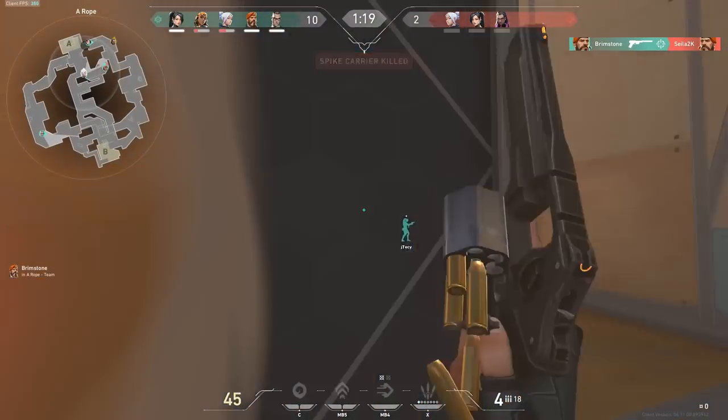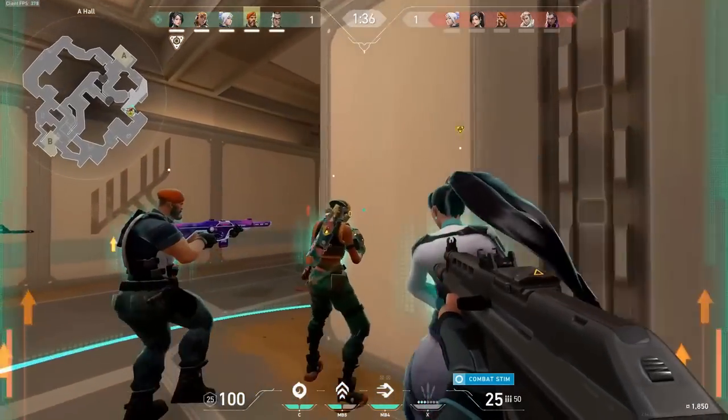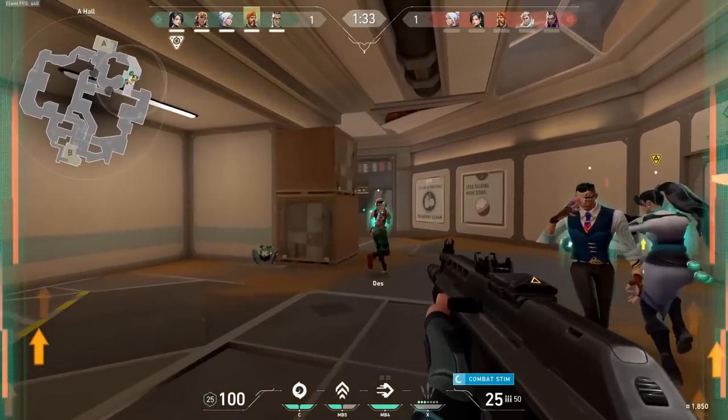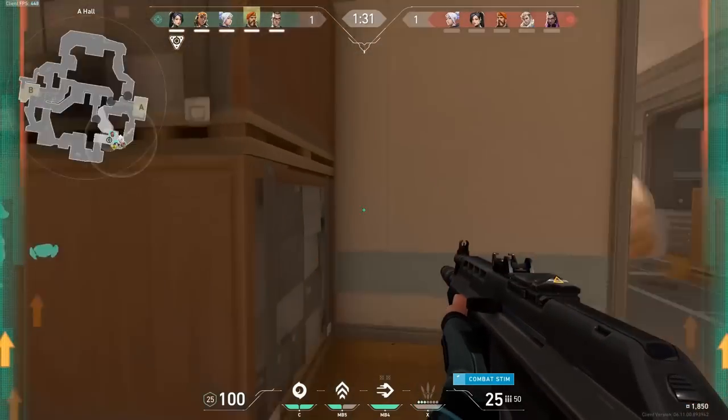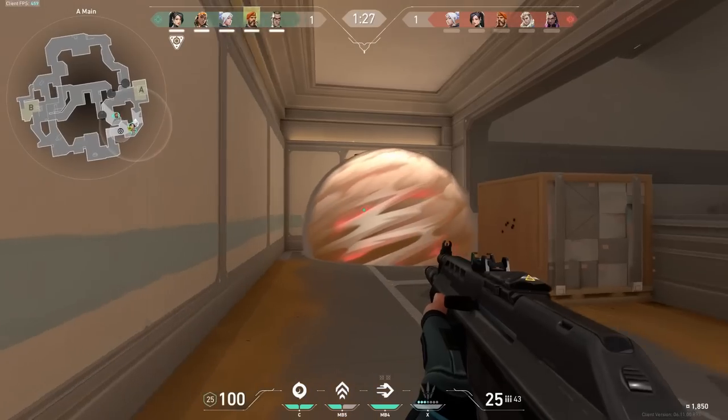Here's the thing: if your comp, or — and this is a big one — the enemy comp is missing some crucial agents, there are going to be holes to abuse. And on a map like Fracture, these holes are much bigger and easier to walk through compared to other maps. Just to name something, if the enemy team has replaced their Breach with a KO, now all of a sudden this map turns into an AWP galore for the defenders.